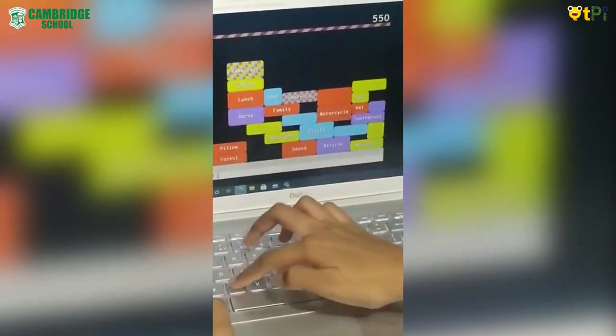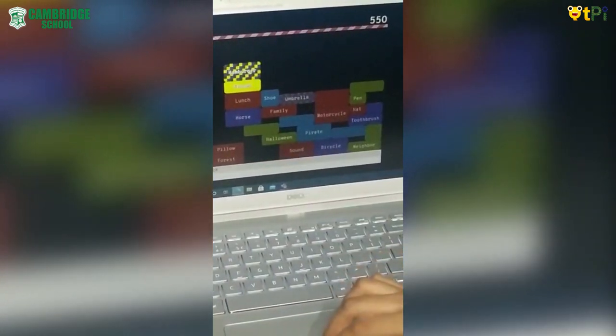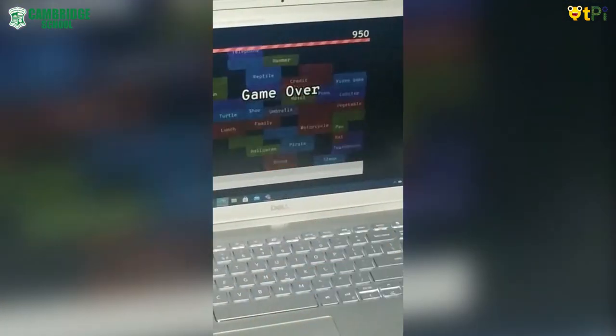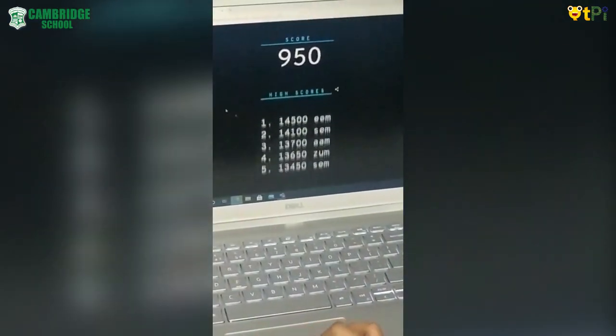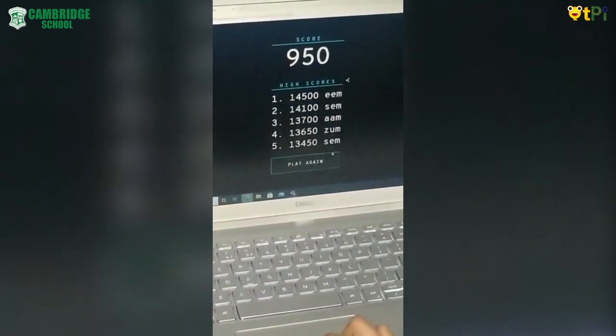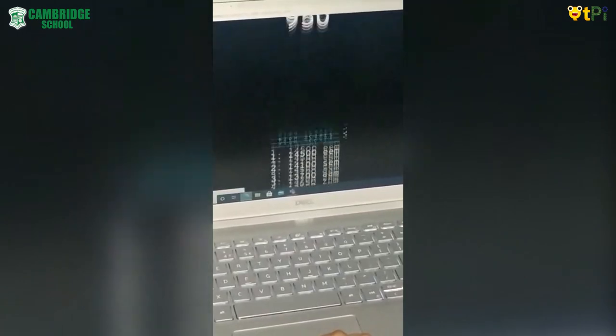Now I'll type 'X' for frozen. The game is over now. If you want to play a game, you can click on this play game button and you can start playing, as it will improve your skills.